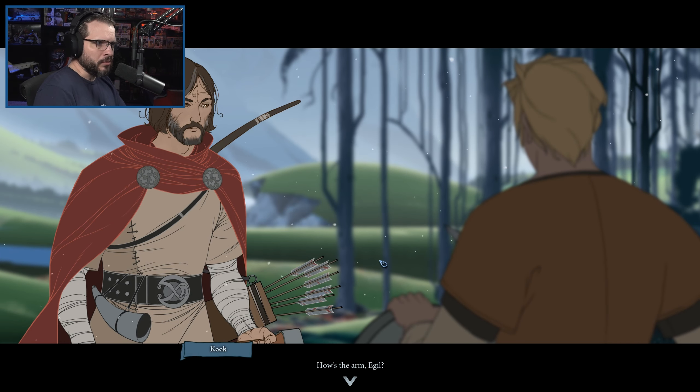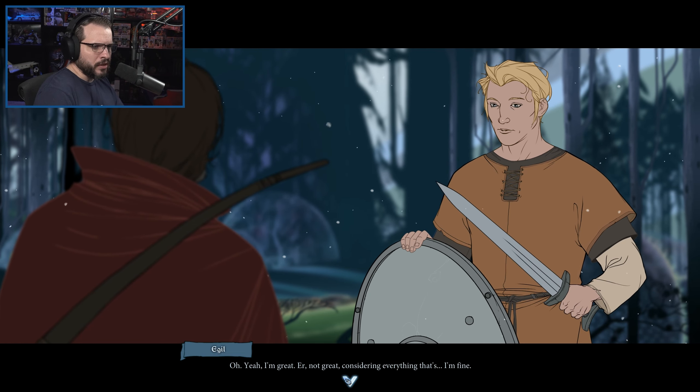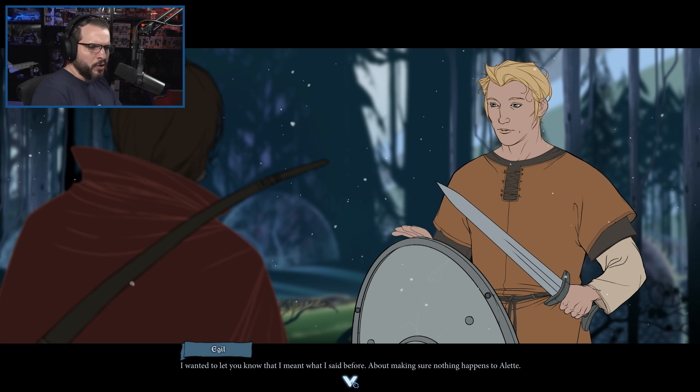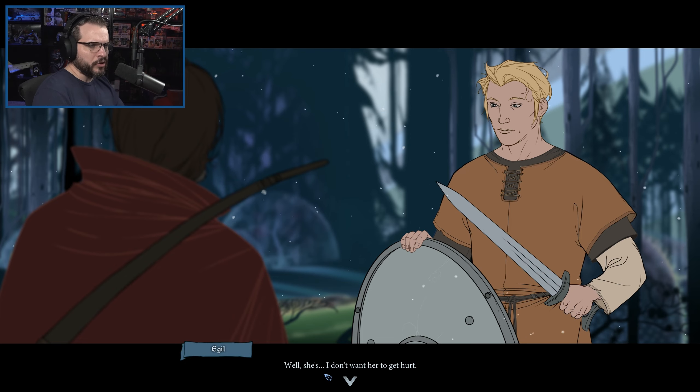We'll go talk to this guy. How's the arm, Egil? You find Egil just outside the camp practicing his sword swings. 'I saw you taking some hard hits out there.' 'Yeah, I'm great — I'm fine. My arm's fine. It's a strong shield. It's Rook, right? I know we haven't talked much before now, but if you want, just call me Gil.' 'I appreciate that. Okay, Gil. I wanted to let you know that I meant what I said before about making sure nothing happens to Alette.' 'You're protective of Alette, huh?' 'Well, she's — I don't want her to get hurt.'